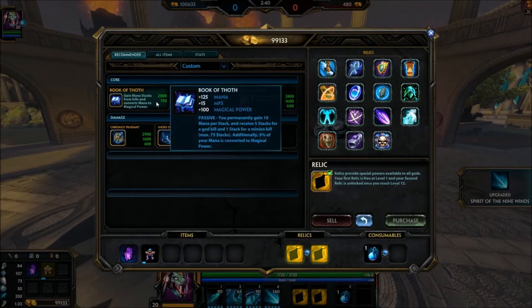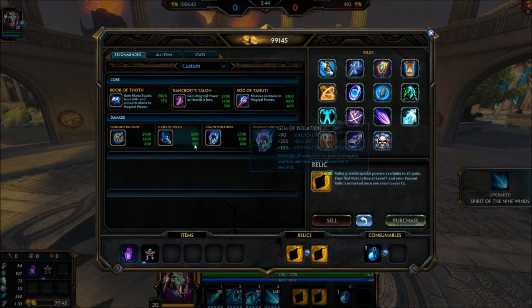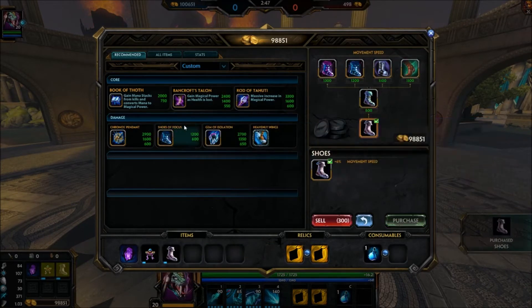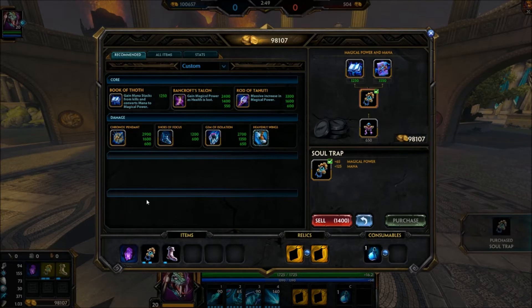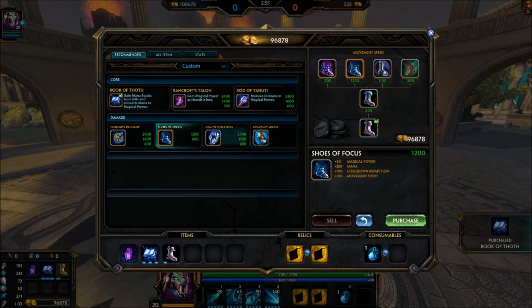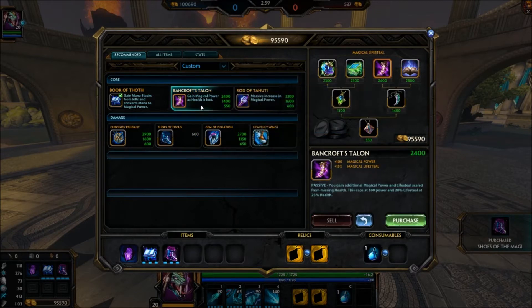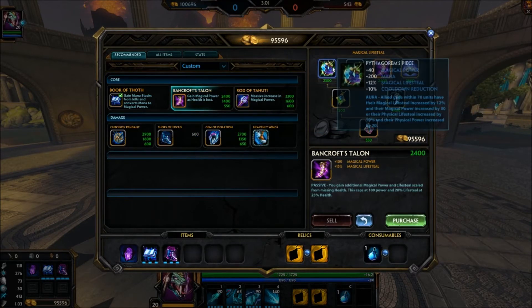For the build itself, you want to try and come back as soon as you finish this, depending on your gold. Sometimes I'll pick up tier one boots, then come back and buy back with like a thousand gold. Then next time you back, you want to try and get Book of Thoth online. Then come on back and pick up Shoes of the Magi. I get why Bancrofts isn't bad — I would probably go into Pythag's, though. Very close, but I really do like Pythag's over Bancrofts here.